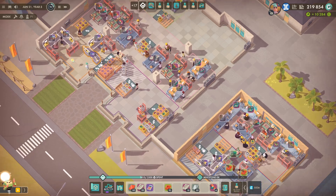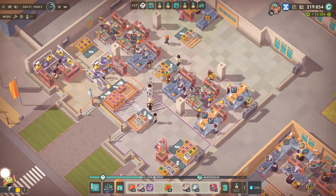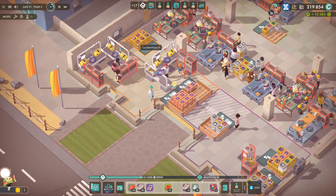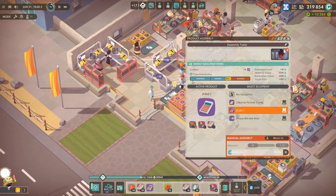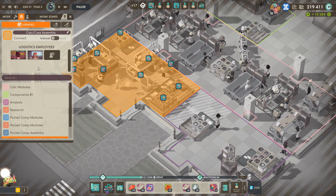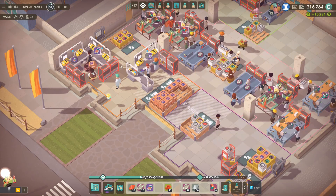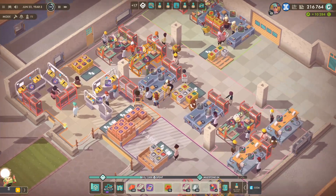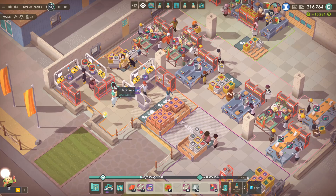Before we start there are a few things I want to do, because last episode we made this a lot more efficient. However, these guys over here seem to be running out of LED matrices quite a lot, so we're just going to add a new logistics employee on that one because I feel like there's enough LED matrices being produced — we'll see if that sorts it out.